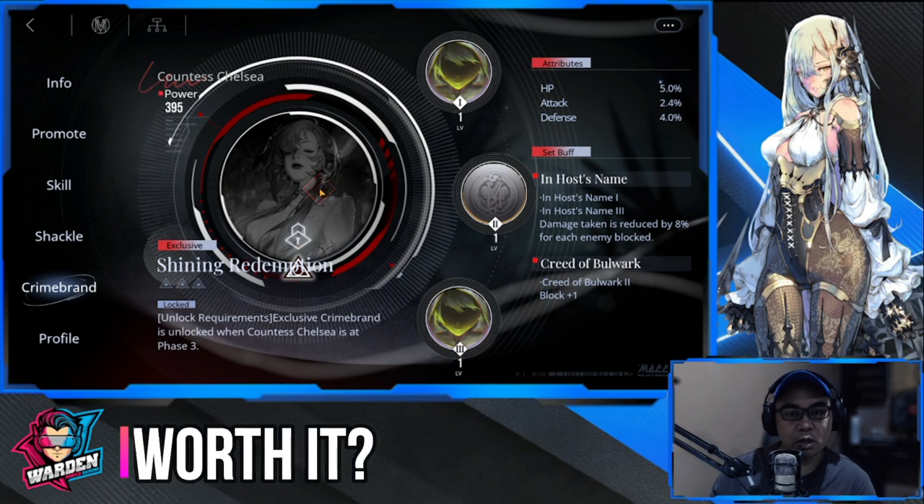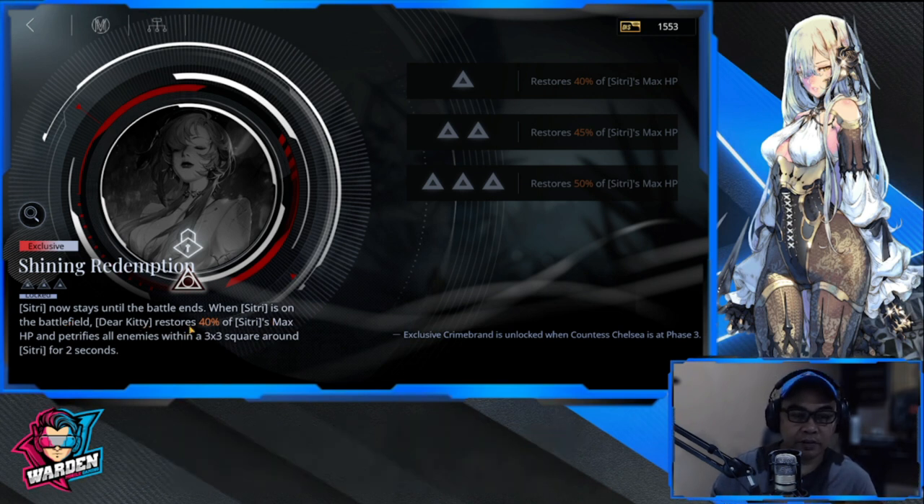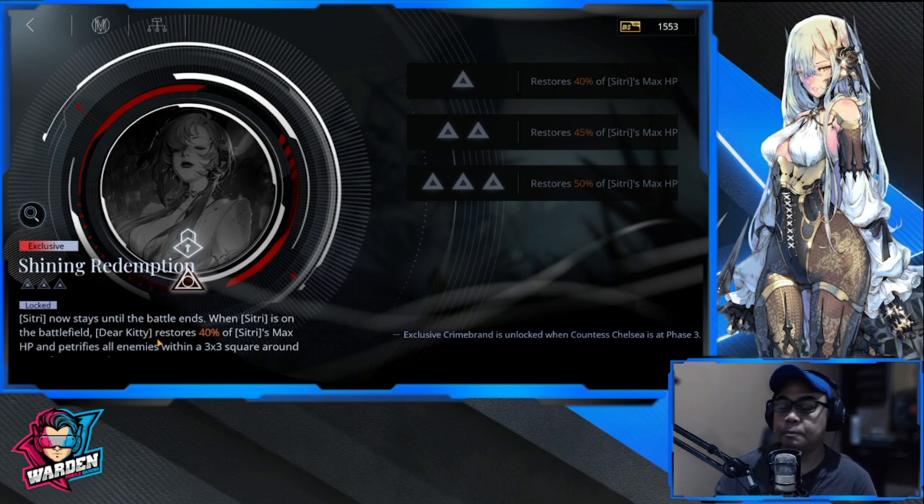Is she worth it for phase three? Citri now stays until the battle ends with the exclusive crime brand. When Citri is on the battlefield, Dear Kitty restores 40% of Citri's max HP and petrifies all enemies within a three-by-three square around Citri for two seconds. For your Umbra slot, I would recommend either Kawakawa or Countess Chelsea. Countess Chelsea gives you an additional blocker, and with Citri and that crime brand, both of them can block up to four enemies — a lot of coverage for one investment.